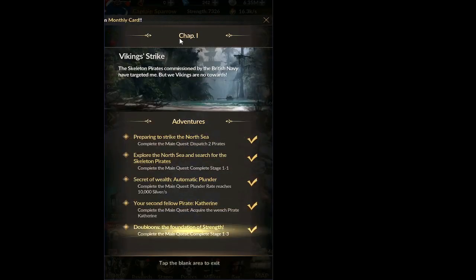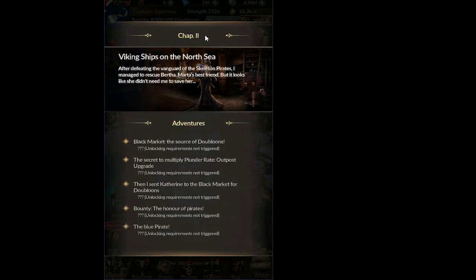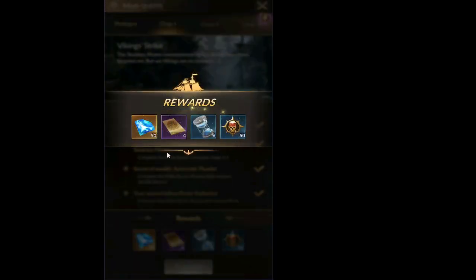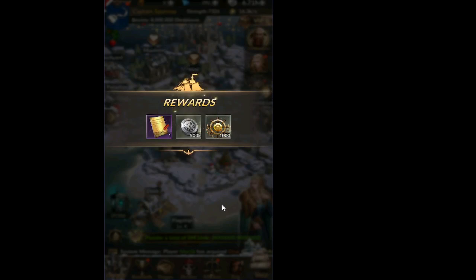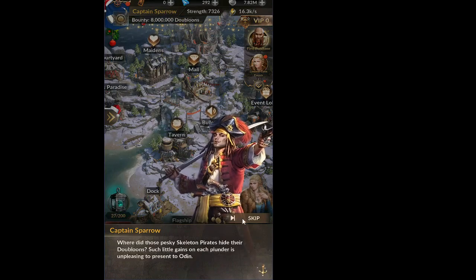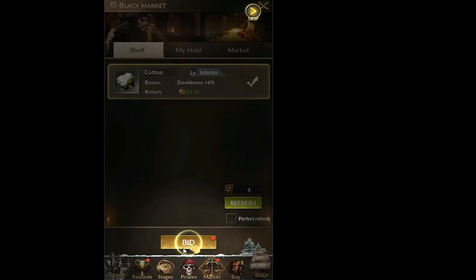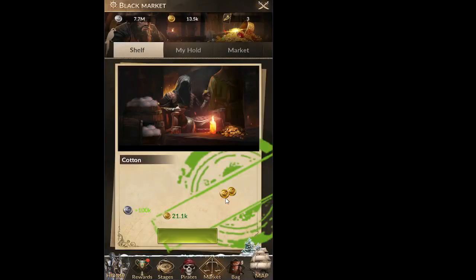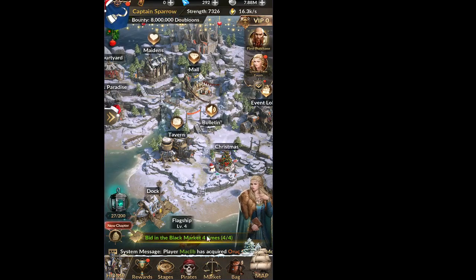This completes chapter 1, which is good — completing a chapter always unlocks rewards and starts the next chapter with better rewards. Collect the chapter 1 rewards including diamonds. Our plunder rate is already at the required level. A new feature: we're supposed to bid in the black market. Click on cotton and bid 4 times — once it's at 100% we can click sell. The items we acquired get sold and we get some additional money. Quest completed.